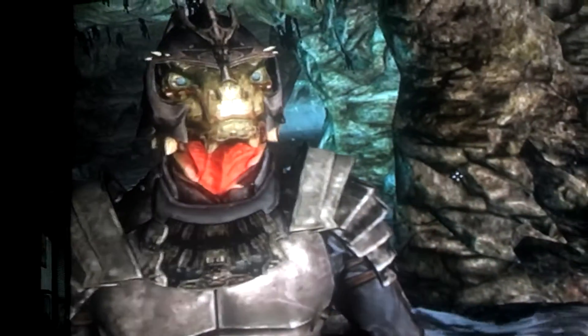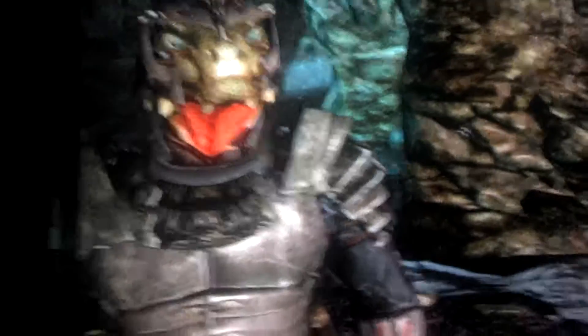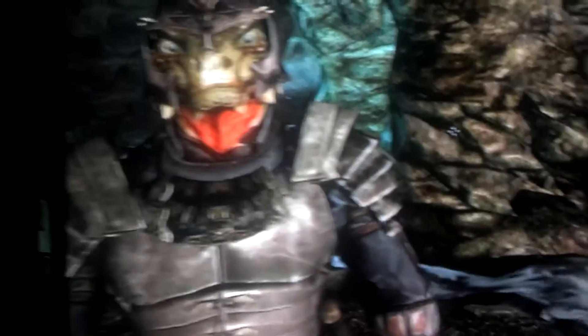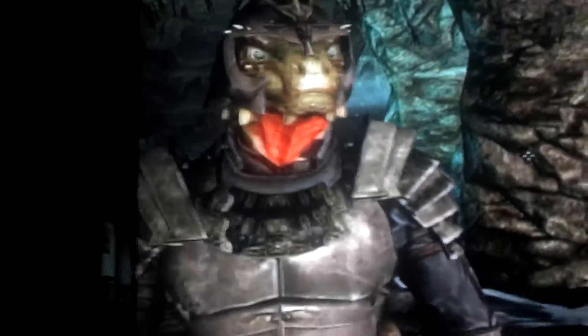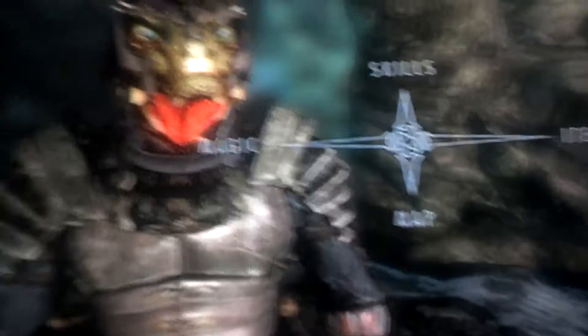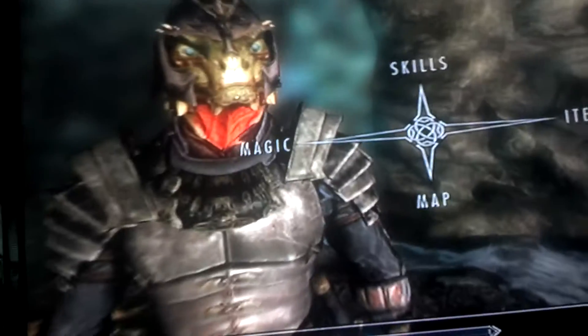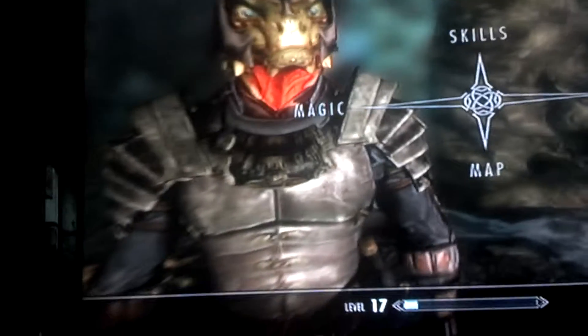He taught him how to shout and speak in the language of dragons. You can roleplay that he's just acting like he doesn't know how to shout and all that. Anyway, the dragon will tell him eventually to go to Skyrim, where he will find his destiny. That's when he's caught at the border.